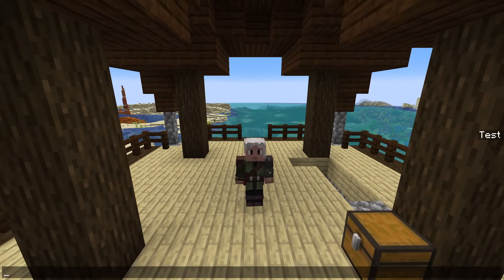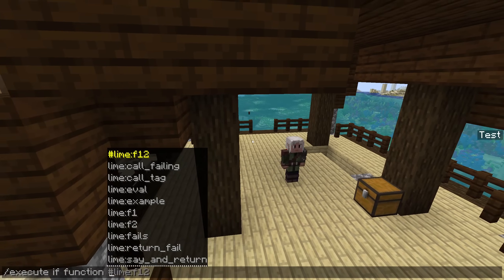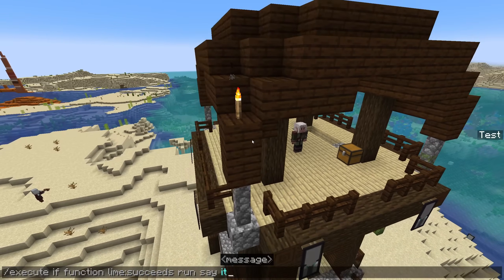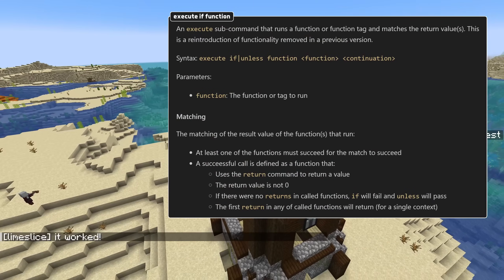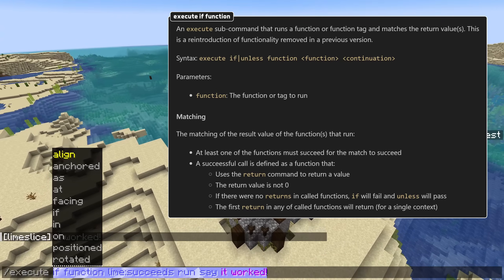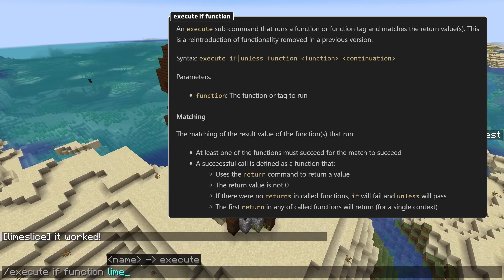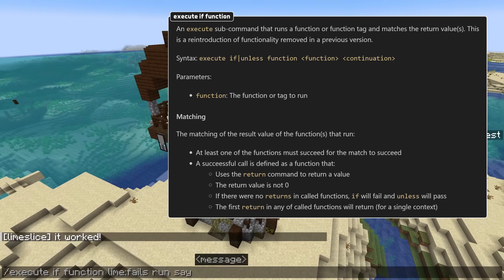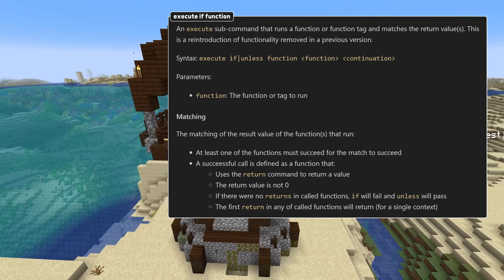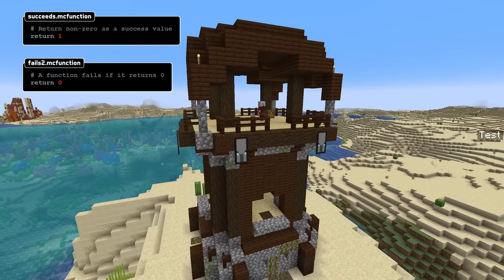The execute if function and return run command forms have returned. These commands were previously introduced in snapshot 23w31a but then backed out due to bugs before the release of 1.20.2. Now they're back. Execute if function is a new conditional for calling functions and proceeding if the result is a success. The syntax is execute if or unless function followed by the ID of a function or function tag, then the continuation of the execute command. The function or function tag is run and the execute command continues if or unless at least one of the functions succeeded.